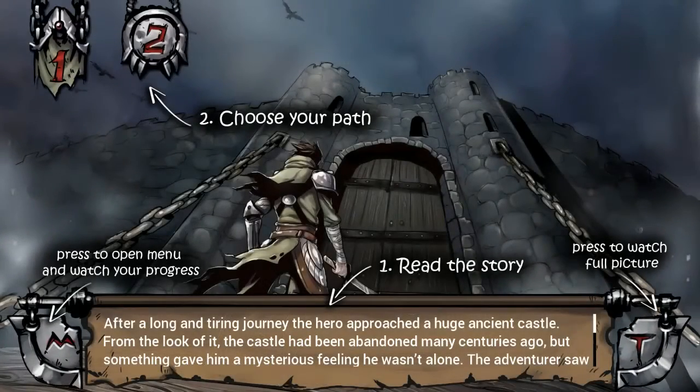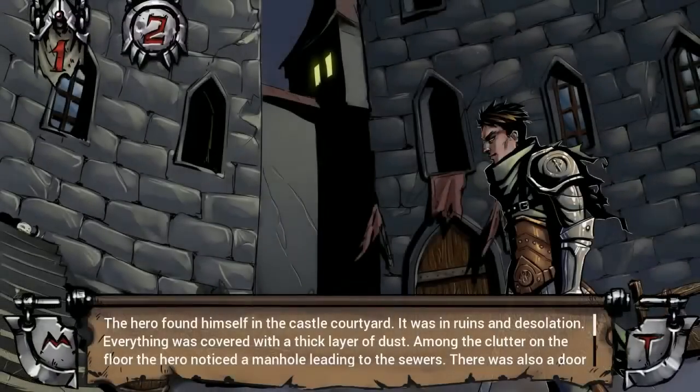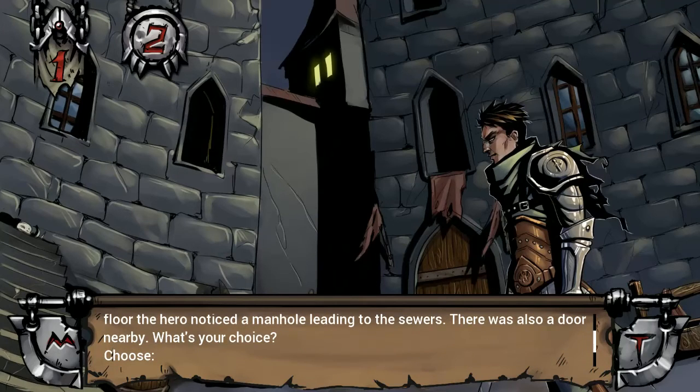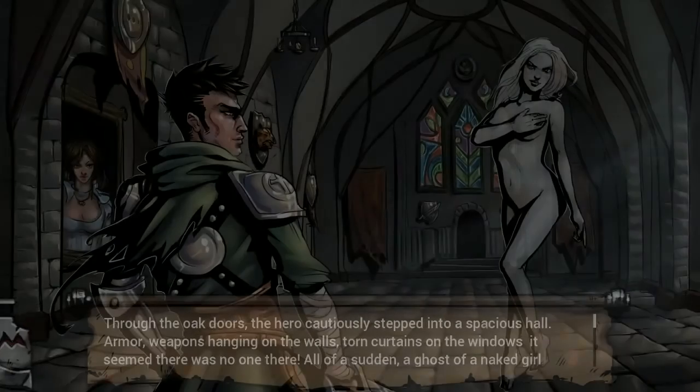Let's just have a quick second go. Now we know the story so we're gonna go through the gates this time. We find ourselves in the castle courtyard, which is in ruins and desolation. Everything is covered with a thick layer of dust — which has zero calories. Among the clutter on the floor, the hero noticed a manhole leading into the sewers. We're not gonna go to the sewers because we've been there — we're gonna go through the door, which seems a lot more interesting.